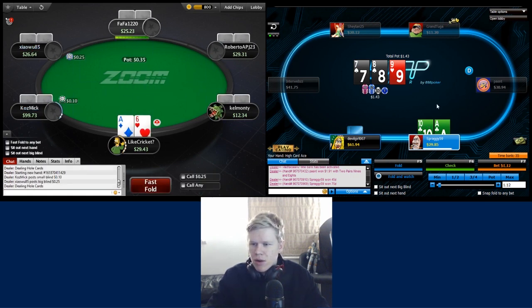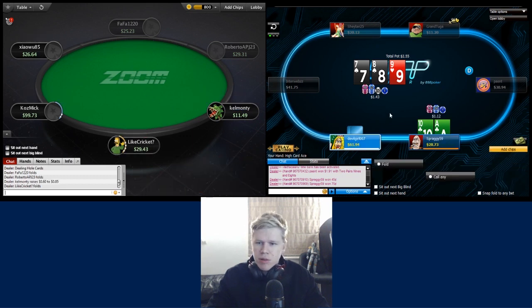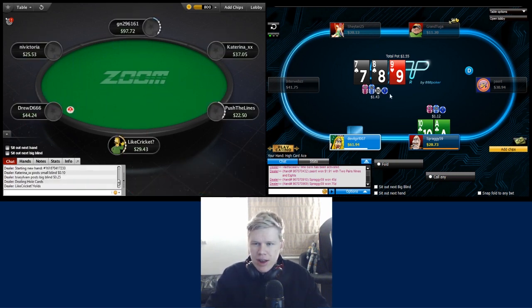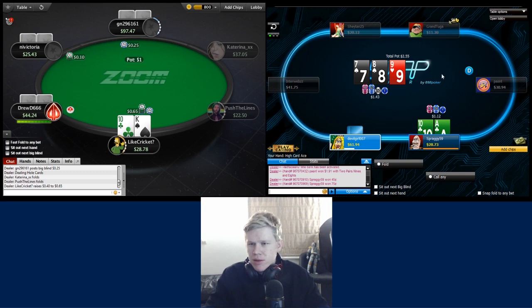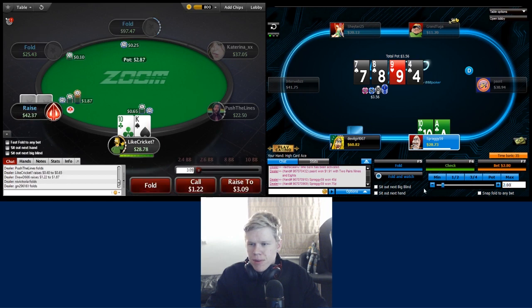We're going to take a c-bet now - pretty big. I think our value hands want to bet bigger on this texture. Ace-ten is a decent spot to bet. I'm not sure - most players are going to play pretty quickly with hands like jack-ten, even sets occasionally, two pairs probably just call the flop which is standard. If we get called we may decide to go for three streets. Left hand side it would be much better if we had a spade blocker.